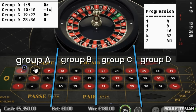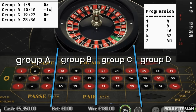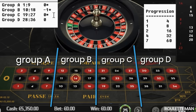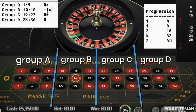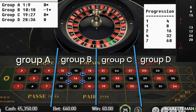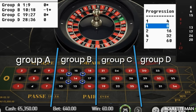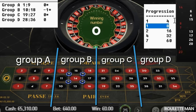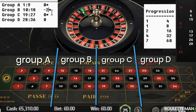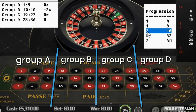We get number fourteen — Group B again — and we move to the second step of the progression: one unit. We miss again, which means the next time we visit Group B we'll be on the third step, betting two units.